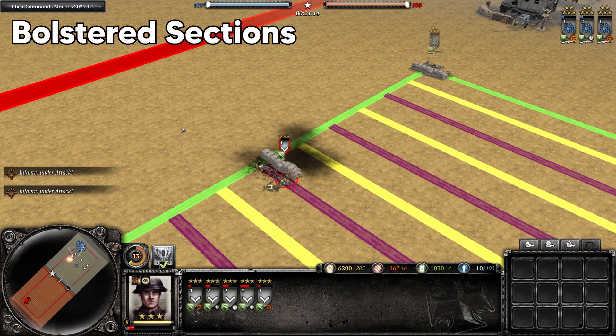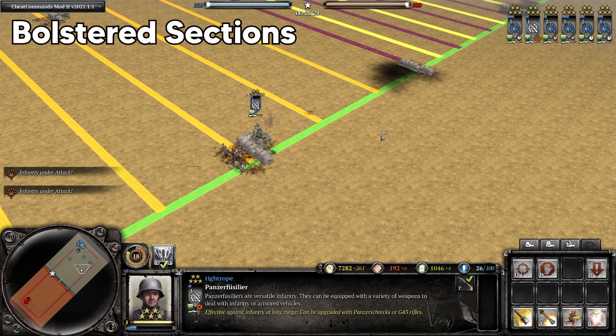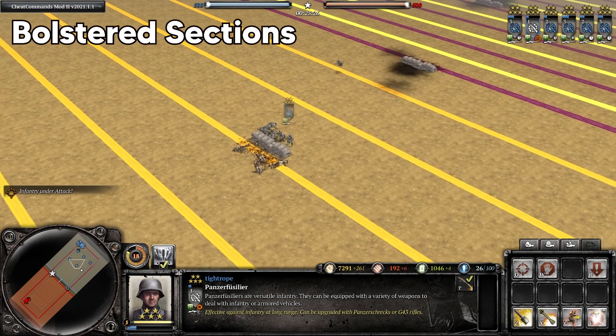Jumping into their common matchups, starting out with bolstered infantry sections at long range — it's very close to a 50-50 matchup, though the sections have a slight edge. And then closing the distance on a bolstered section behind cover, the Fusiliers will be expected to win with one to three models remaining.